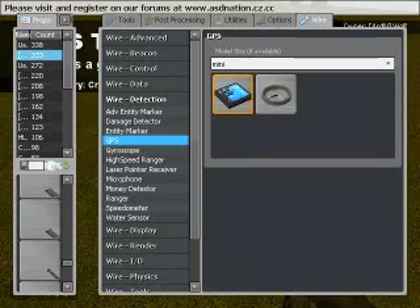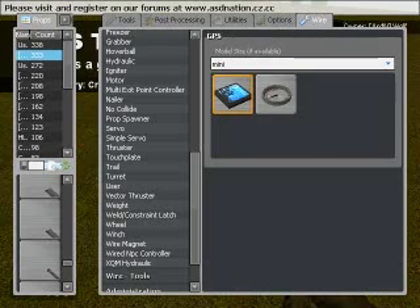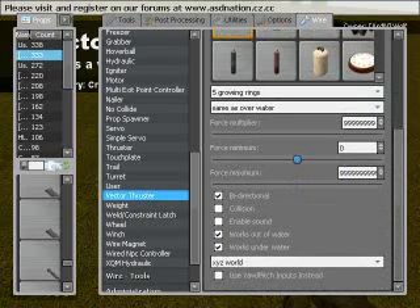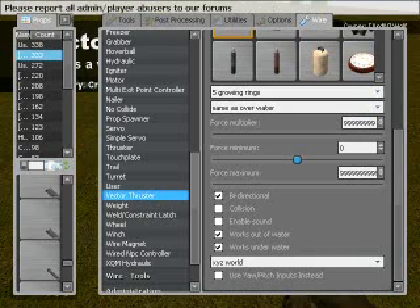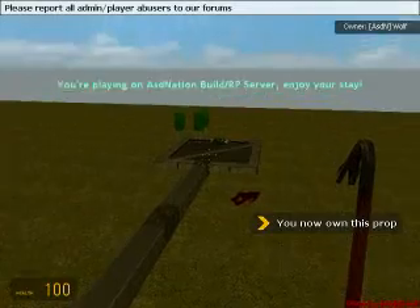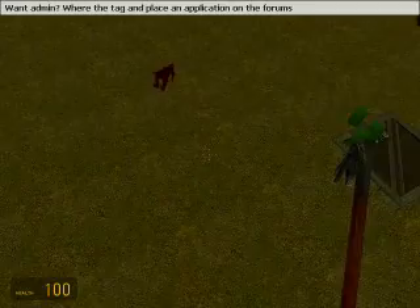Next we're going to put on a vector thruster. The vector thruster's force multiplier needs to be extremely high, along with the maximum. Leave the minimum at zero. Make sure you have the XYZ world box checked — if you don't have this at XYZ world, it's not even going to run right; it will just go in the opposite direction of you. We're going to spawn this on the front — make sure you double click. Sorry if I'm moving a little bit fast; I've only got about 11 more minutes to make this tutorial before I have to do part one and part two.